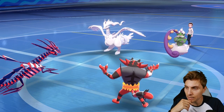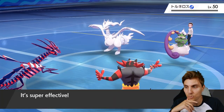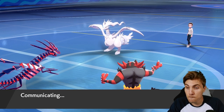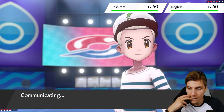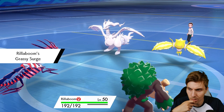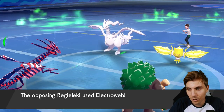The Power Herb and Meteor Beam combination on Eternatus is great - it's bulky anyway with a really good speed stat, so the additional special attack boost is really useful. We need to be careful of Regieleki coming in with Electroweb and putting Eternatus in harm's way from the Reshiram. I think we'll just protect here and then switch into Rillaboom. It's unlikely Reshiram goes for a fire attack into Incineroar. They go after Eternatus - there's the Electroweb.